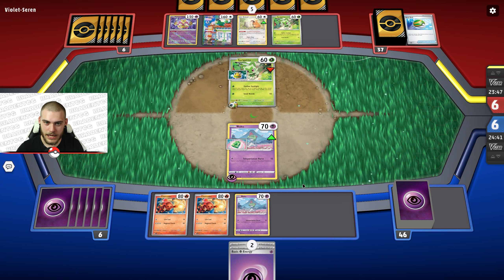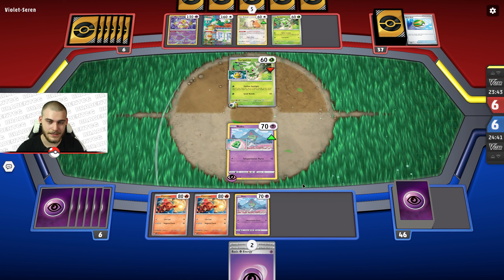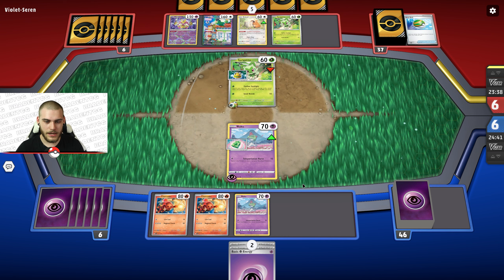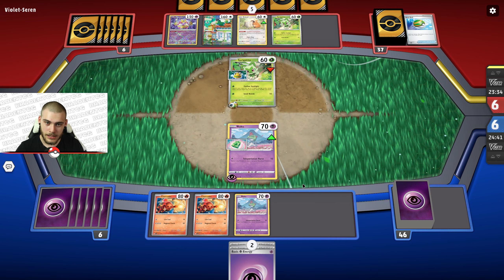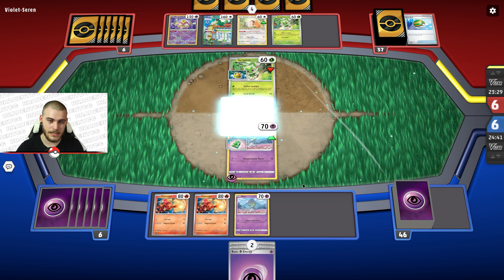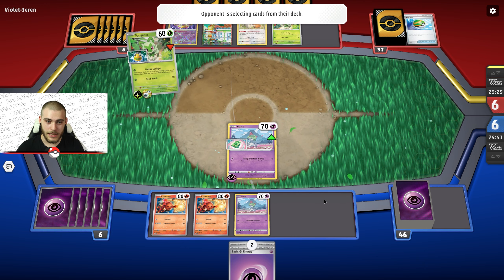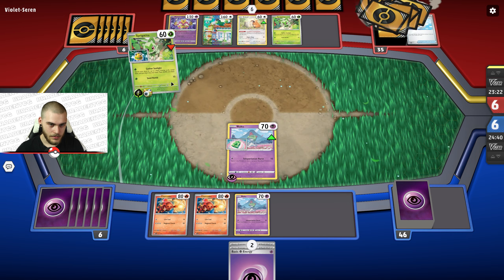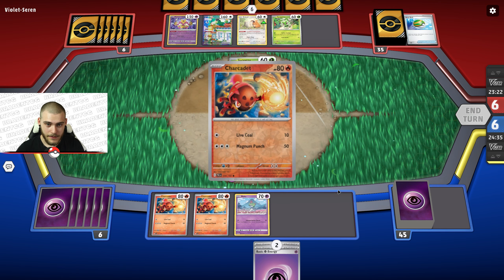Let's see what they got going on this turn — hopefully not anything good, because their board state is looking way better than mine right now. If we can find a Kirlia, at least we could Refinement away one of these energies and try to get some good cards onto the board. The good thing about Seriledge is that it directly evolves from Charcadet, so it's very nice in that way. They used Gather Sunlight — good thing they did not have anything else.